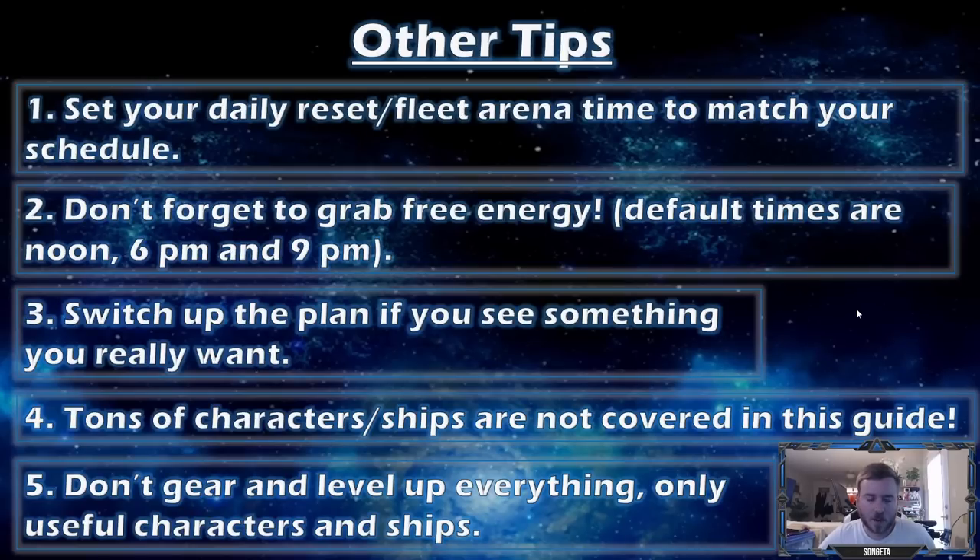In the penultimate slot, I want to go over a few quality of life tips. You can change your daily reset — when your stores refresh, when your day switches over — so switch it to match your schedule, which will also help you get your free energy. The default times are noon, 6 p.m., and 9 p.m. where you are, so change it accordingly. Switch up the plan if there's something else you want — you don't have to follow this to the T, but it would help. I didn't cover tons of characters in the guide since there are over 250 characters in the game, and it's hard to talk about them all. Also, don't gear and level up everything — only the useful characters and ships that you actually need.